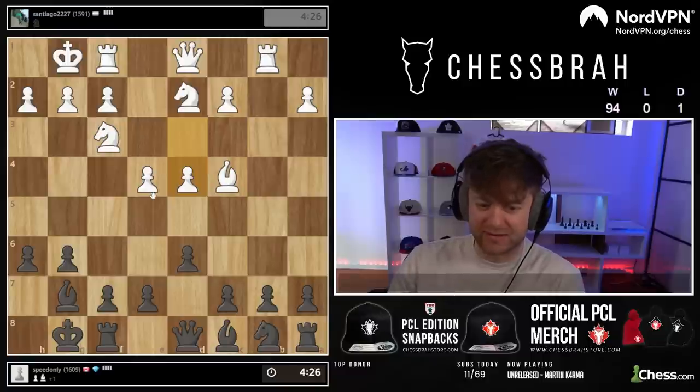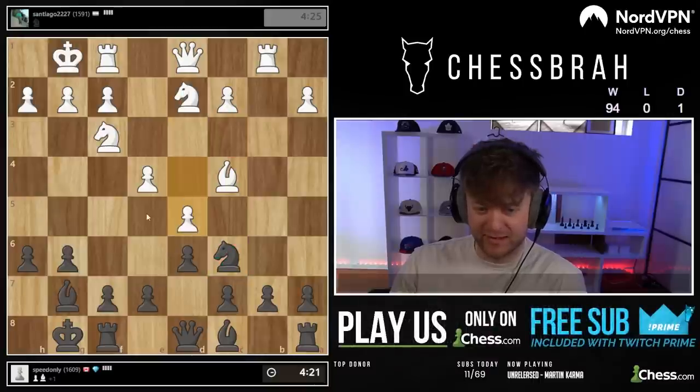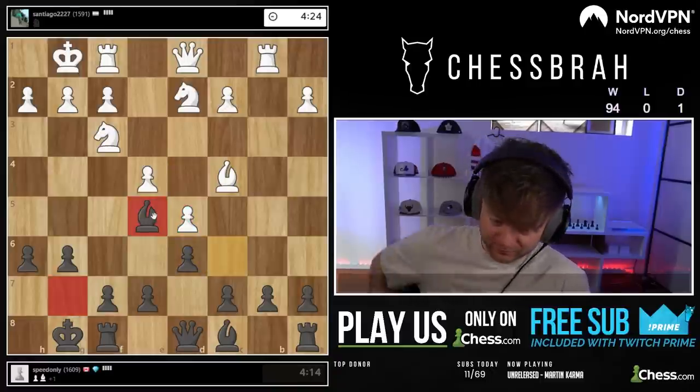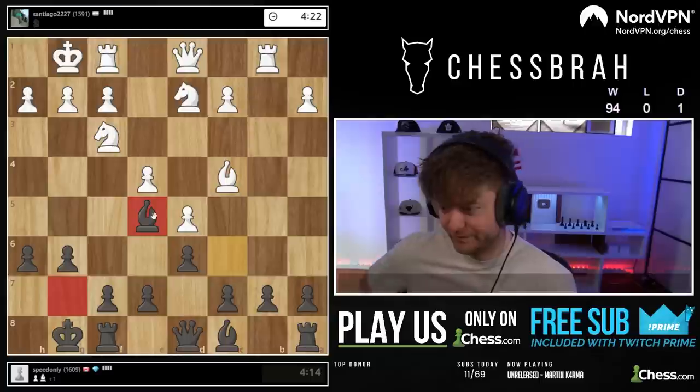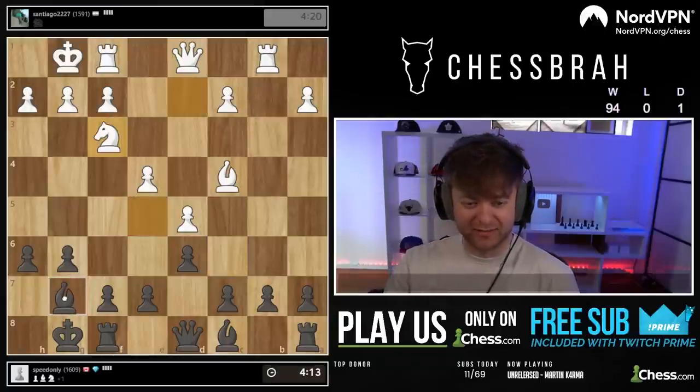Probably queen c7 is a nice intermediate move. Even queen a5 makes some sense. I'm just going to go queen c7 — nice and chill. That pawn looks like it's going nowhere. A whole lot of nowhere. Bishop d7. Don't have to do anything too special. Rook b8, look for trades. He's opening the position. This looks like a case where I don't think I'm supposed to be taking all this.